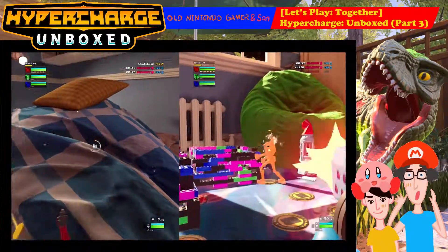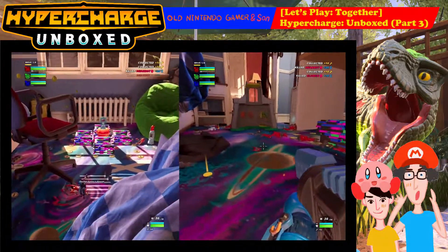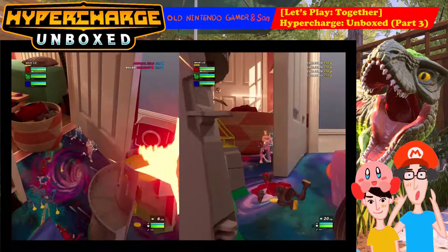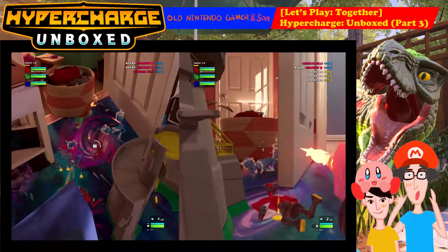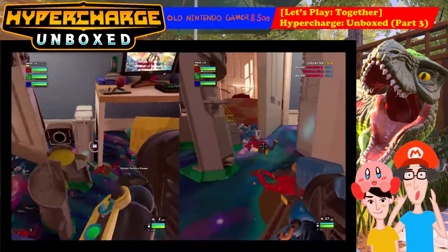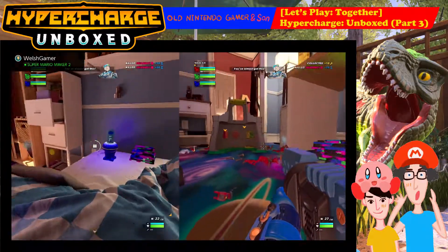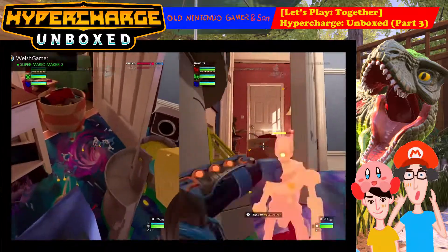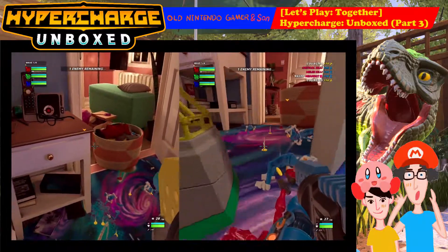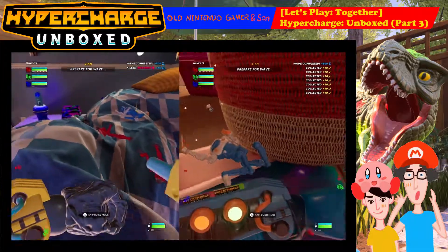Red base is getting pounded. I'm back — I was lucky I turned at the right time. Red one coming in, blue one, and another red one. I'm reloading. I see him. Got him — but I've got to check blue base. Use the melee on red robots because you can knock them back. I'm just going to wait. He didn't even drop the coin.